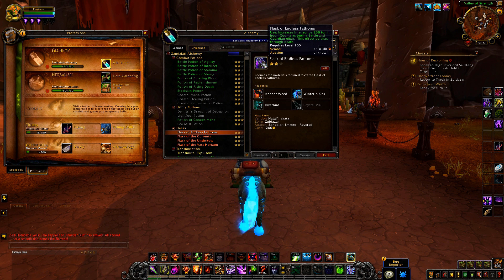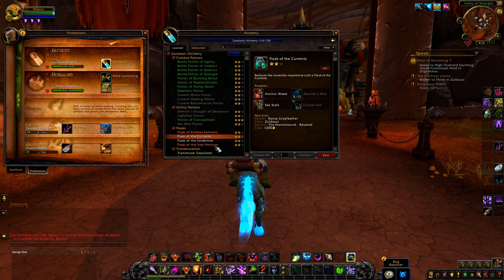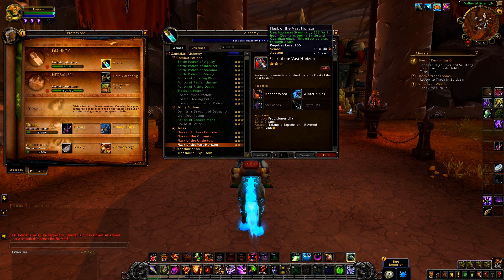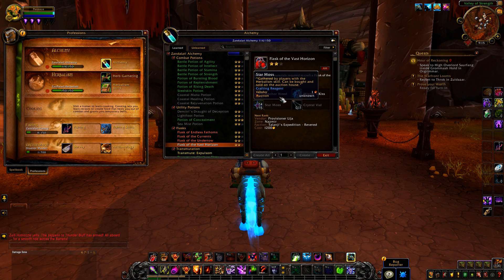The flasks basically increase your main stat by a lot. We've got intellect, agility, strength, and stamina — just like the old traditional ones. As you can see, they require various amounts of herbs.